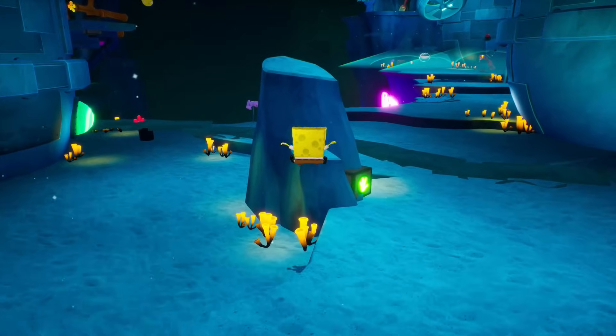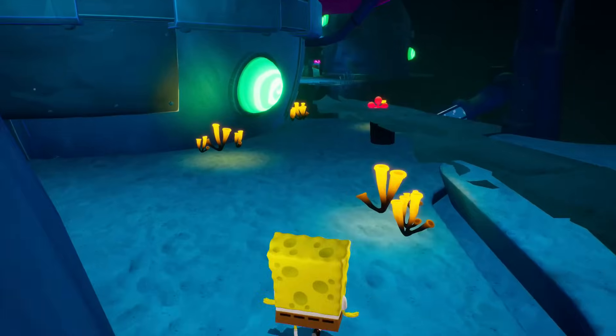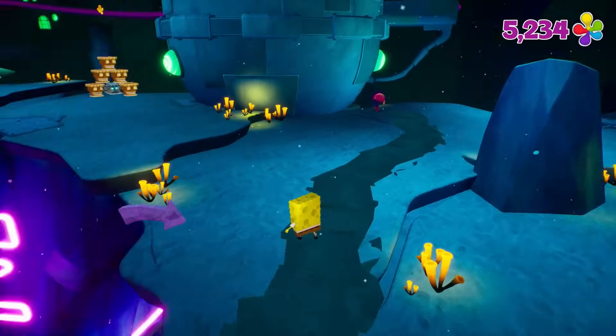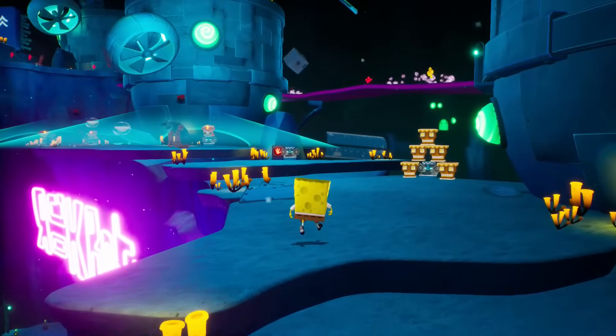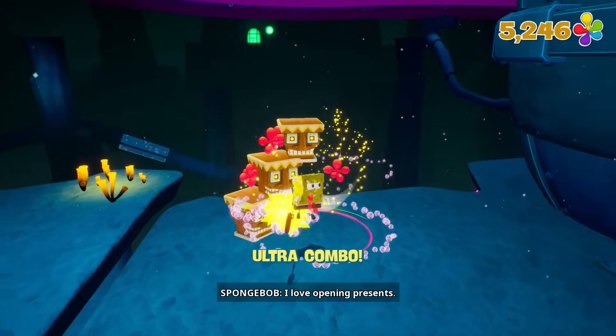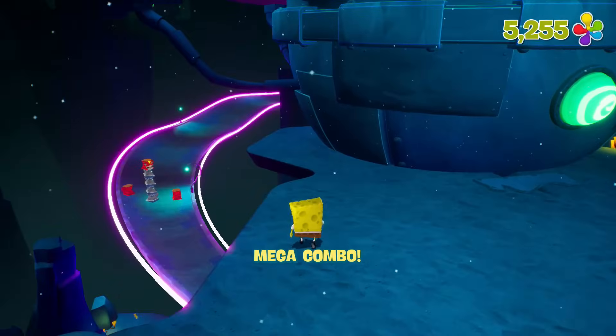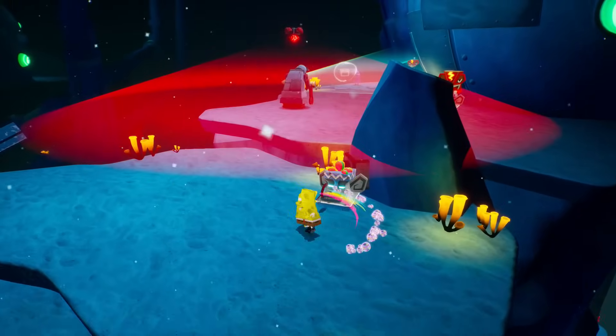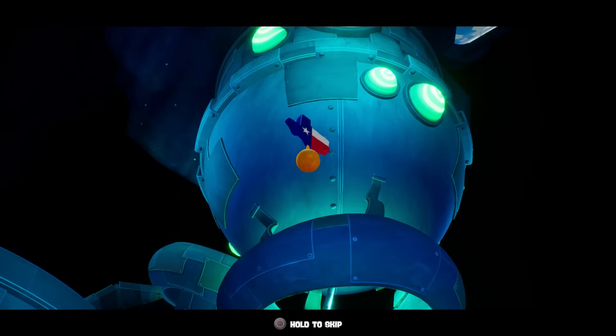I'm trying to look out for any other buttons because we definitely don't want to miss any. There's a little sponge ball ability up there. Let's go this way — I'll sneak over. Hi-yah! I love opening presents. We could hop down on it right now, but I feel like that'd be cheating and I'd end up missing stuff. There was a button behind that!